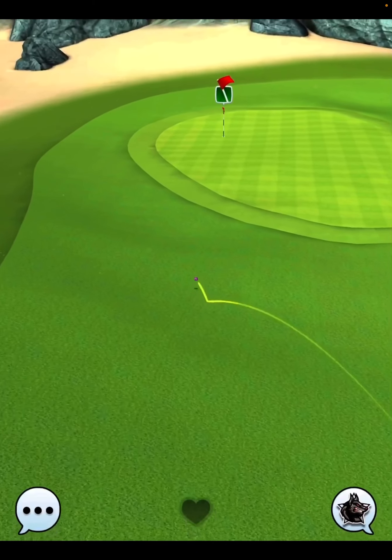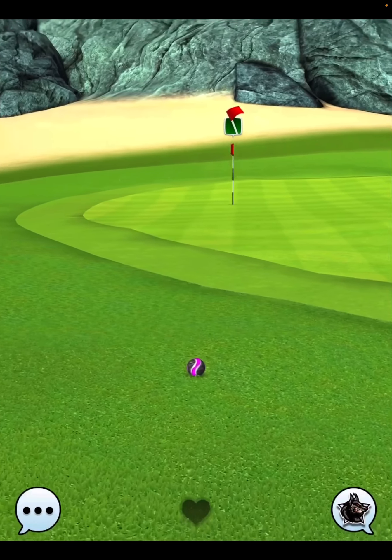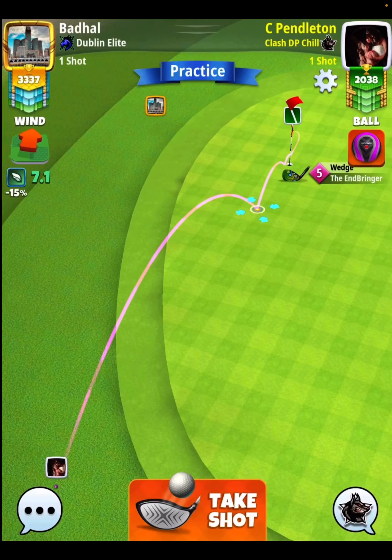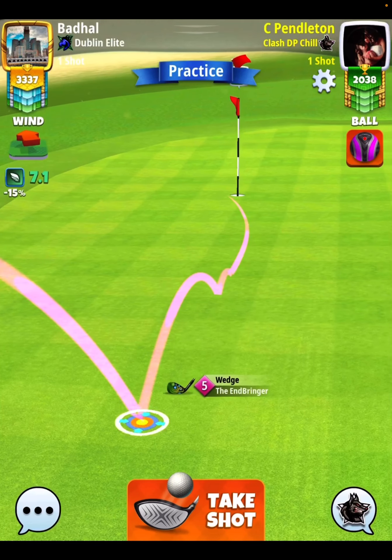Even if you get stuck in the rough, that's of course going to be a very short chip in to try to get your eagle. You're going to get a birdie no matter what, but obviously you want the eagle on this hole. So shot number two: max topspin, and then I'm going to pull it 0% at minimum distance of my club.